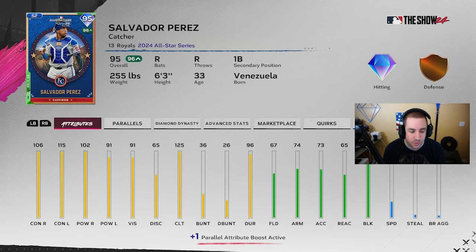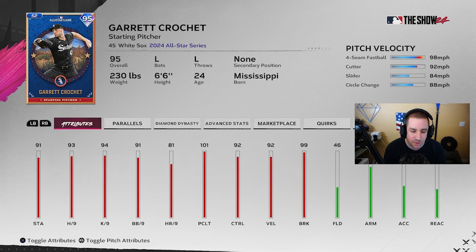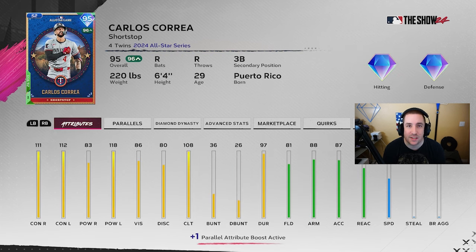With Salvi, the 106-115 contact is really what I'm looking at, especially on higher difficulties. He can also fit the Devers boost with 67 fielding, so you can get a power boost there. Crochet has no quirks — four-seam, cutter, slider, circle change-up, 93 hits per nine. I just don't like the no quirks. Josh Naylor is not a good card — not enough contact for higher difficulties. Tarik Scubal has a sinker, slider, 95-106 pitching clutch; I might try him out of the bullpen.